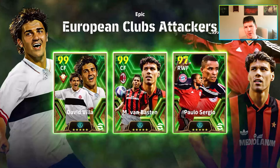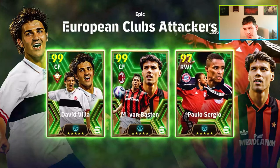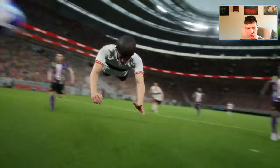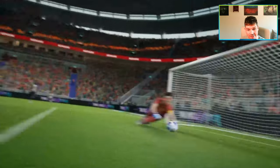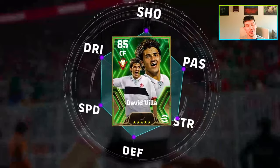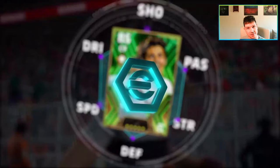Welcome back, it's Monday morning and we have got three brand new legends: David Villa, Van Basten, and Paolo Sergio. They're boosters. David Villa looks endgame, he looks absolutely insane. Van Basten, they've done him dirty. And Paolo Sergio is gonna be like any other winger in the game — really fast, but a couple of weaknesses.